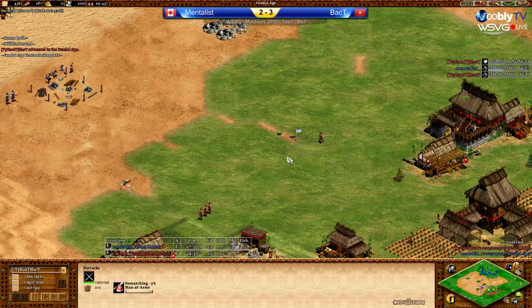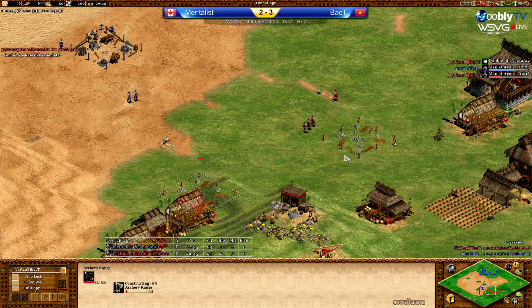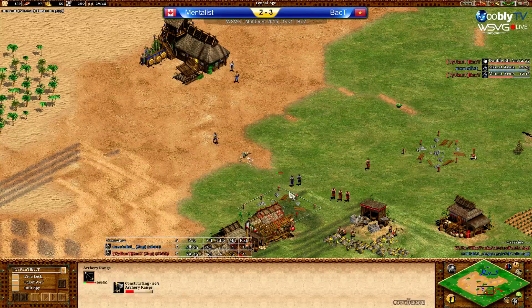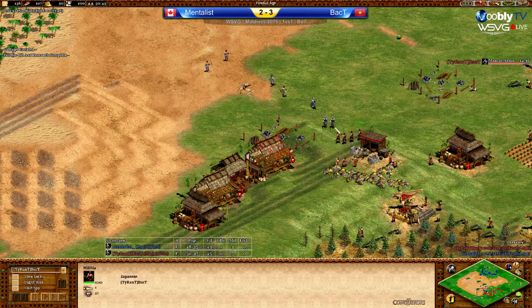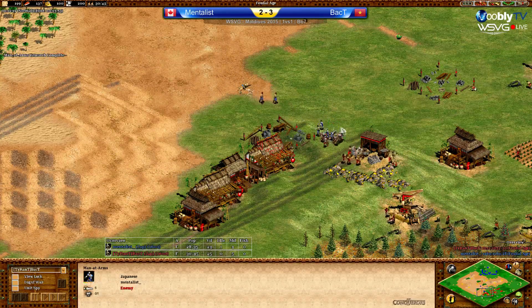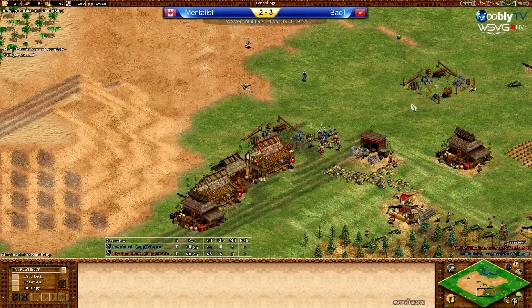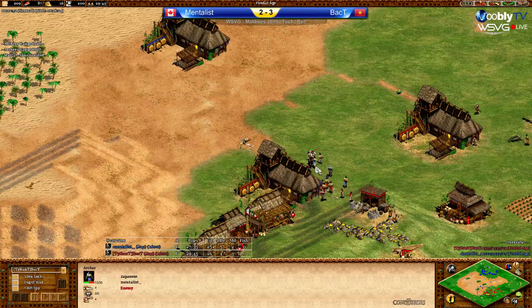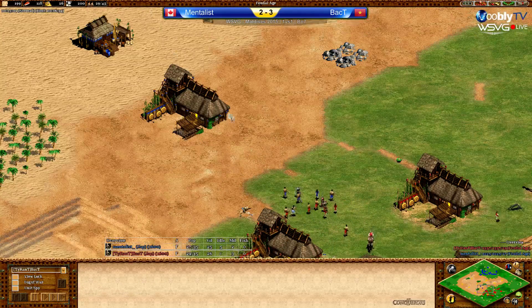A fourth militia from Back T — so he's going to do four men at arms versus three. Adding his own archery range, building it with one vill. Building a second archery range, so two archery ranges with one vill each. The men at arms coming forward for Mentalist but he has to go back — there's more militia for Back T. Japanese units hit faster in feudal age. Mentalist is no way going to win this fight. Back T's got more vills, he had more men at arms. Actually there's another extra man at arms for Mentalist. If Back T defends this, Mentalist is basically dead — going to lose four forward vills.